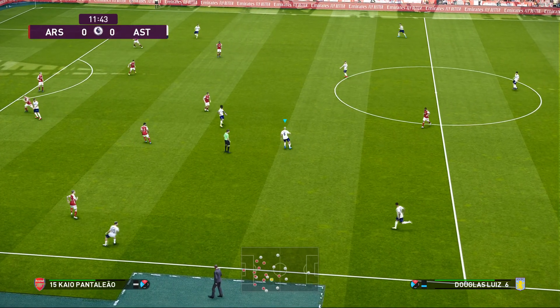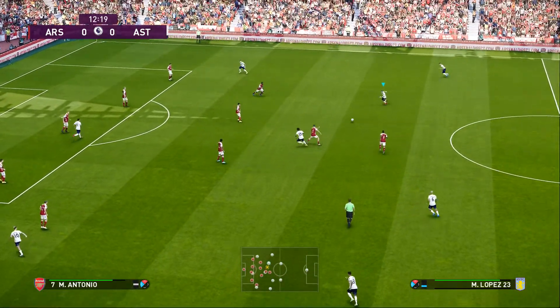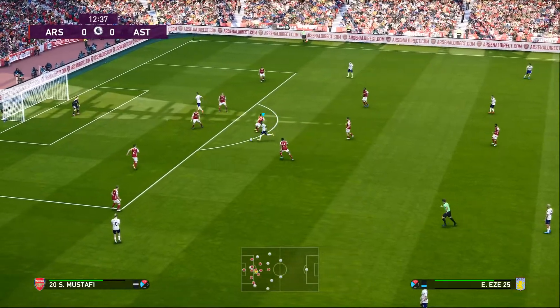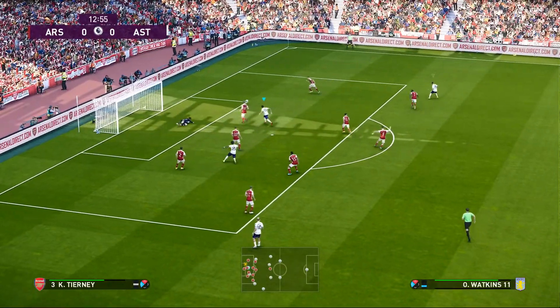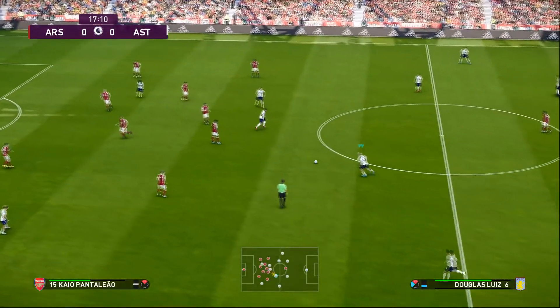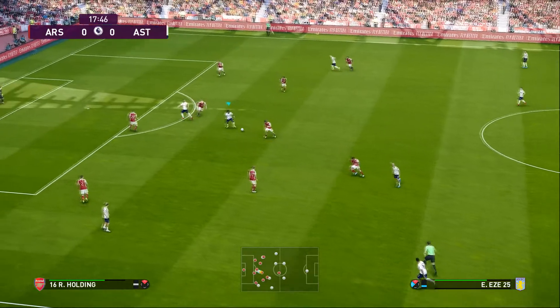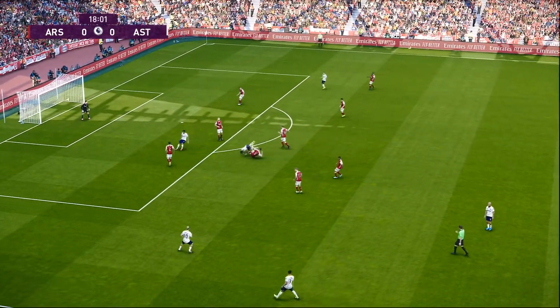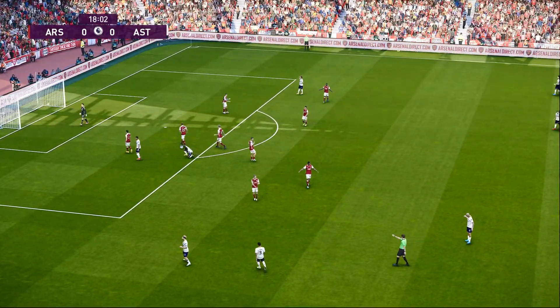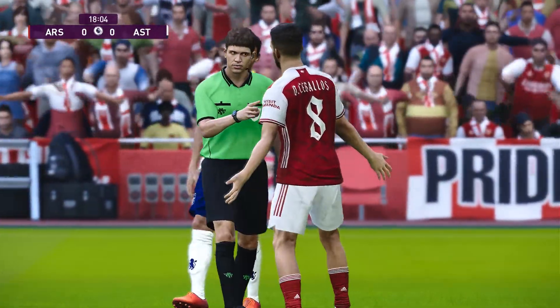11 minutes in and we have a throw-in to Jack, who finds Douglas Luiz in the centre. Douglas Luiz to Ize, Ize with a nice little turn to find Lopez, Lopez back to Ize who marches forward — can he get a strike? Yes he can, but it's a good save from the Arsenal goalkeeper. Approaching the 80-minute mark, Ize tries to go around Caballos but it's a nasty tackle and the ref brings it back for a free kick.